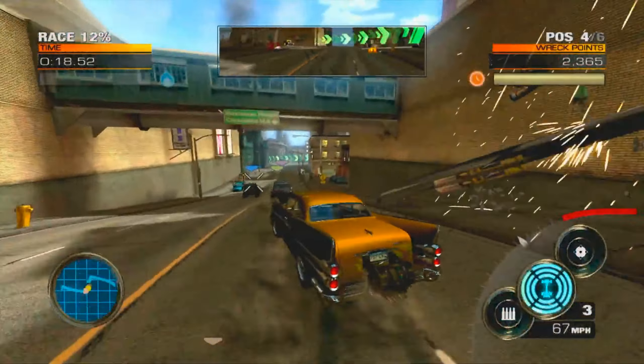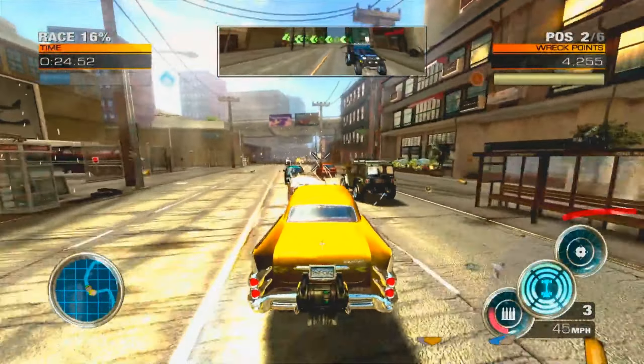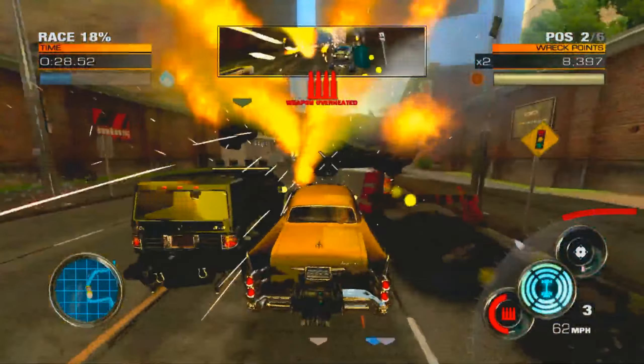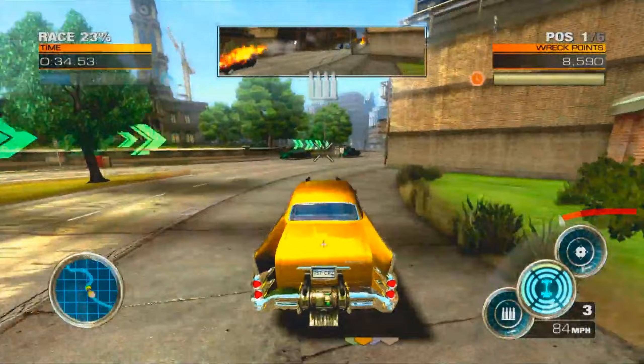Races do generally tend to be the same, but there are a few rule variations dotted throughout career mode just to keep things a little bit more exciting — for example, races where you only have one life. Drifting within gameplay will give you a boost or add to the boost meter so that you can use it, almost like nitrous in Need for Speed.